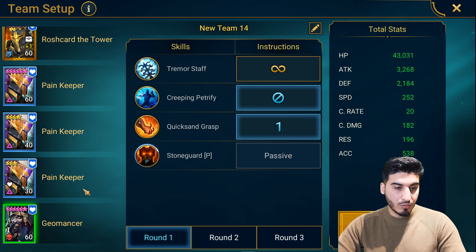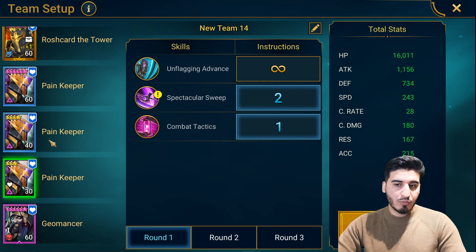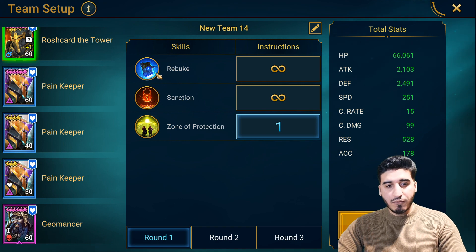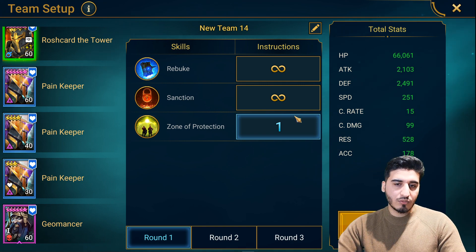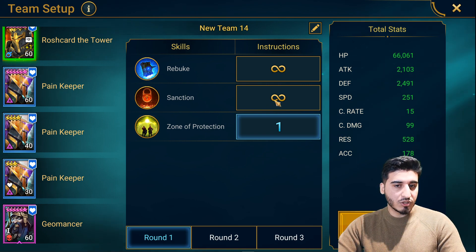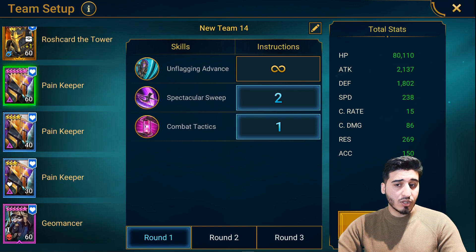You don't want Geomancer the dwarf running up to the boss. For Roshkard you basically just want to do Zone of Protection. Both of these abilities have a similar sort of animation — if you think one animation is faster than the other you can turn off Sanction. You can't really turn off the A1 but you can do that as well if you want — just turn off the A2 and rely on the A1. But yeah, those are the presets.